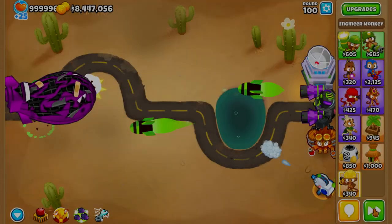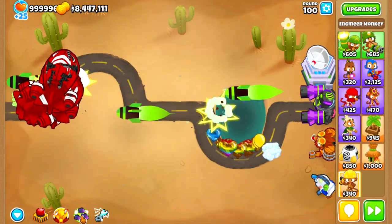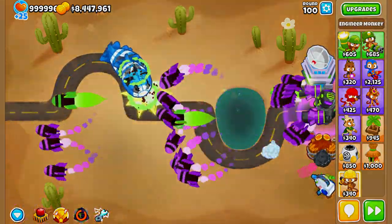As the name of the tower suggests, it provides some of the most extreme MOAB damage attacks in the game, excluding abilities, paragons, and insta-kill attacks.